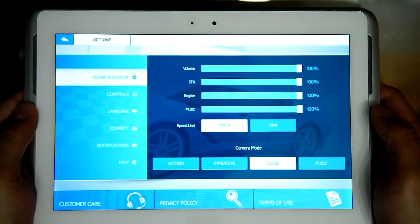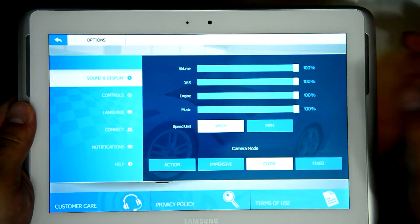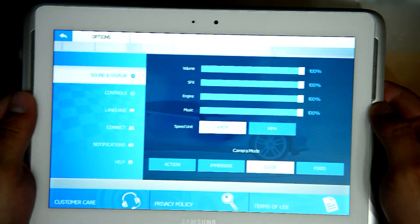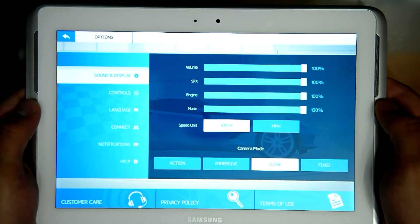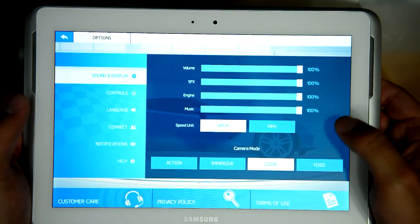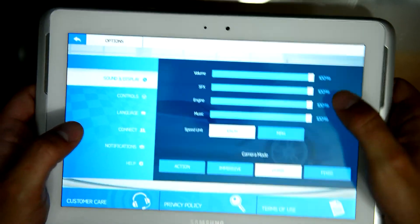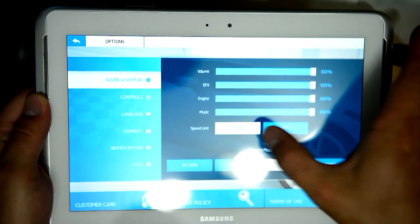In the settings display, if Asphalt 8 had an option in the display for your GPU to select medium or high for your graphics, this one doesn't. You have camera mode and speed shown in miles or kilometers.